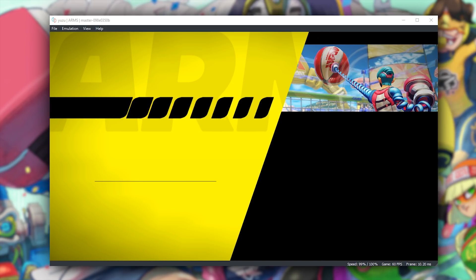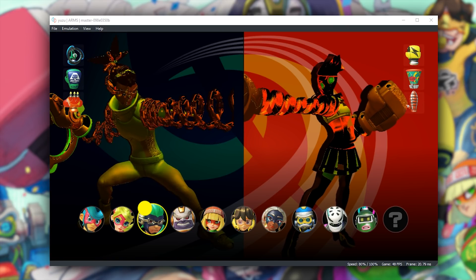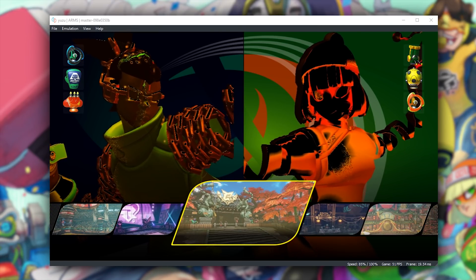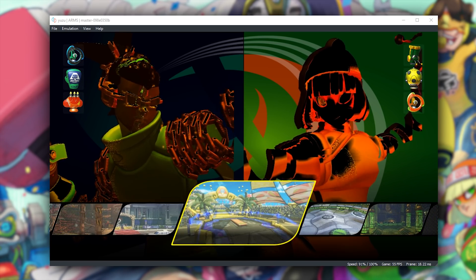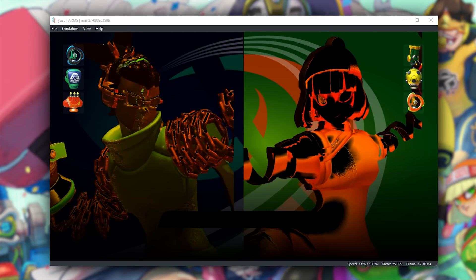We're going to select a straight fight rather than any of the minigames. When we load through menus, you can see that you get performance drops, but it's not too drastic — when you get into the next menu, performance goes back up to around 60 or 59 FPS. When moving between different characters and stages, you can also get performance drops, but generally in most menus it sticks around 55 or 60 frames per second.